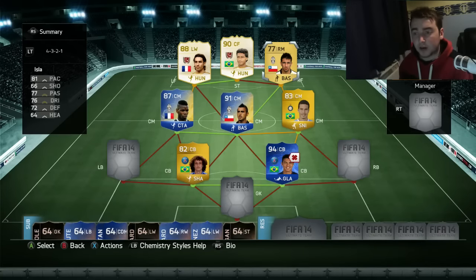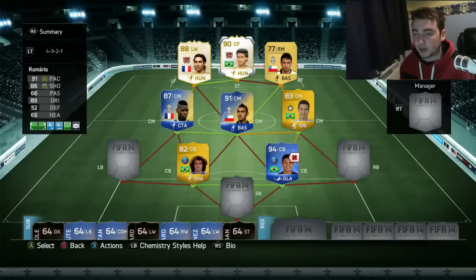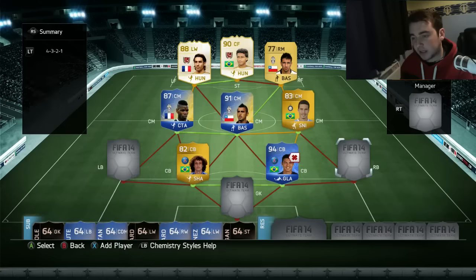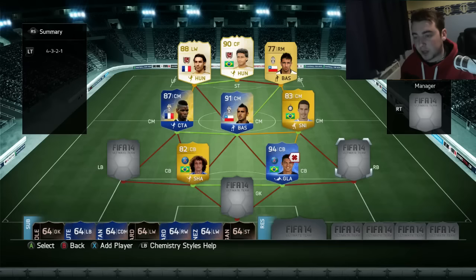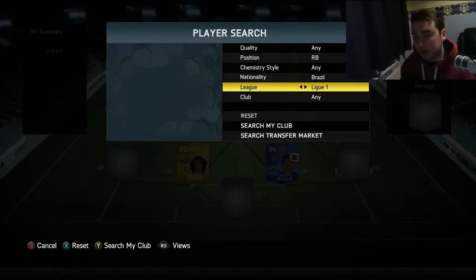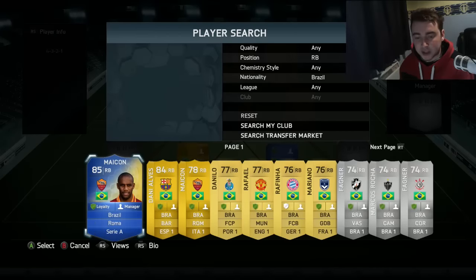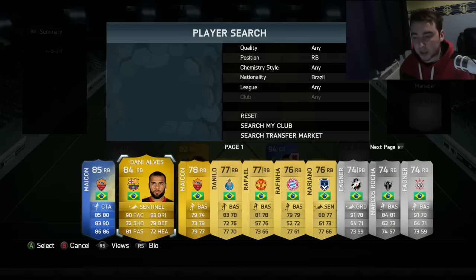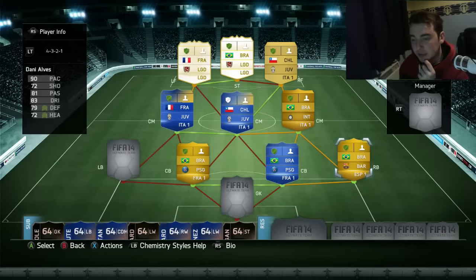We're going to rock Isla at right forward — why not? He doesn't look like a bad player, and for chemistry he'll work. Three-star skills kind of sucks, but we've already got Romario with five-star skills so we're okay on that front. We could have gone with any Brazilian right back, so let's do that. Brazilian right back search... Holy shit. If that wasn't Serie A I would definitely use that one, but we're rocking a lot of Serie A already — so I'm going to go for Dani Alves, because that just makes sense. I would have loved to use that other one.